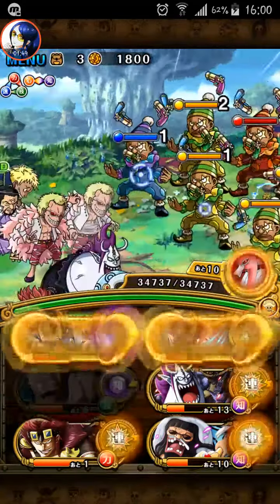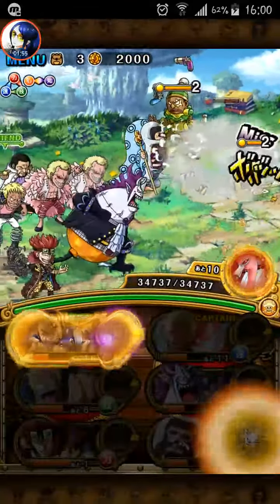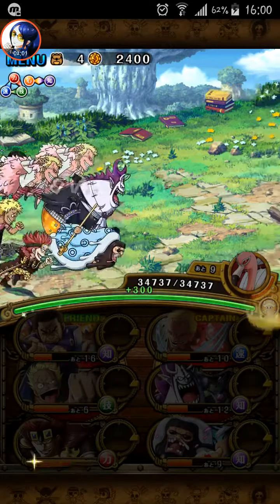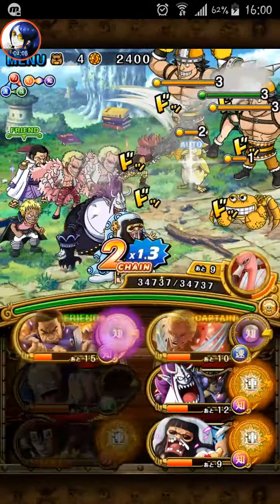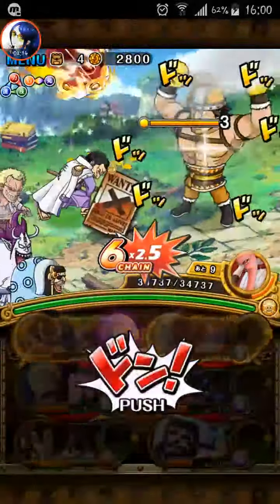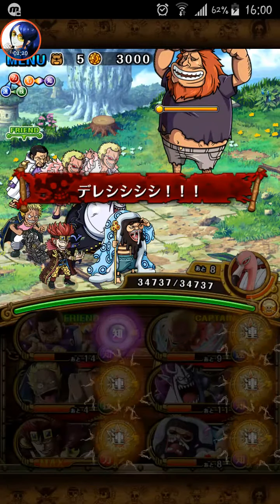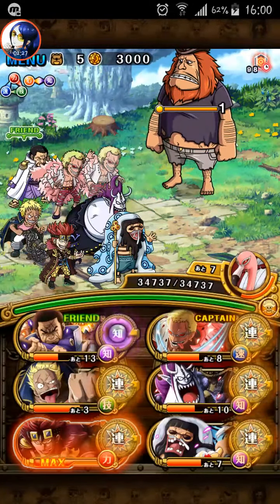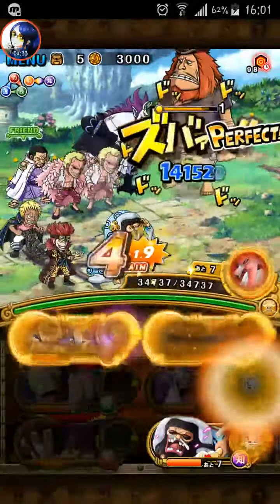I'm using Kid and this guy — Bellamy — because their cooldown is slow, so I don't really need to stall. Kid is ready now but Bellamy is still not ready for the boss. I think because I didn't max Bellamy's skills, but if you max his skills he might be ready for the boss stage.